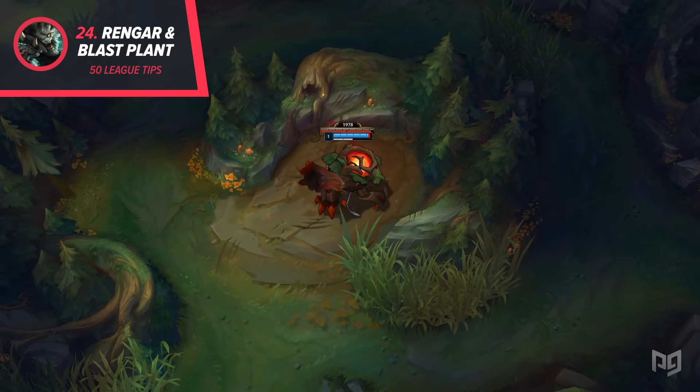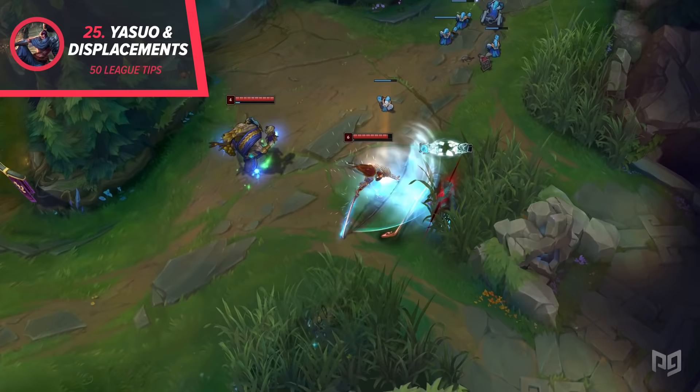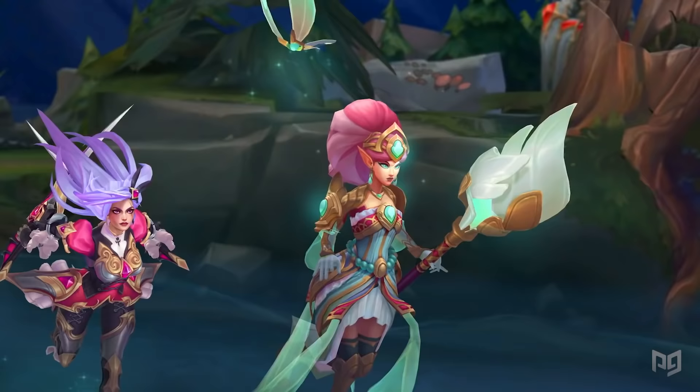25. Yasuo can ult off of any displacement, not just skills classified as knockups. This means that every hook in the game — even the many displacements like Trundle's pillar or Sejuani's knockback — can trigger his ultimate.